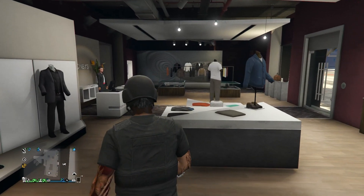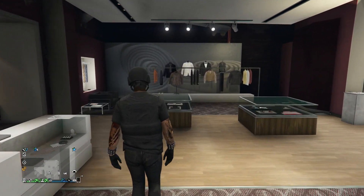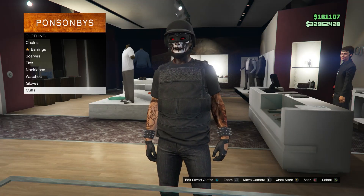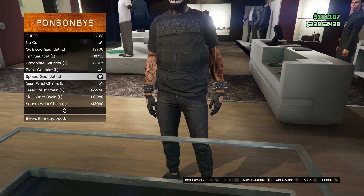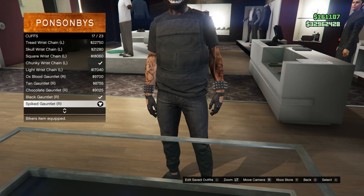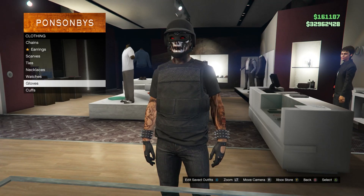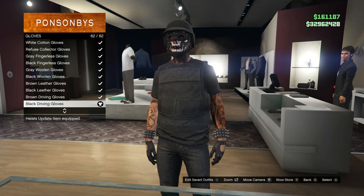After you have your shoes, back out and head to your accessories. Scroll down to cuffs at the bottom and buy the spiked gauntlet for your left arm on slot 6, and scroll down to slot 17 for the spiked gauntlet for your right arm. Back out, scroll up to gloves, and equip the black driving gloves which is on slot 62.